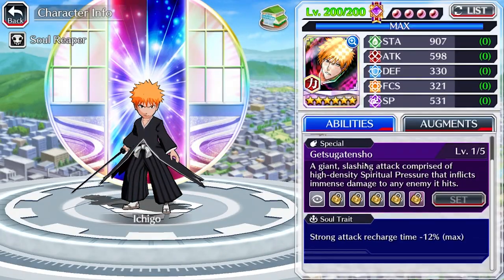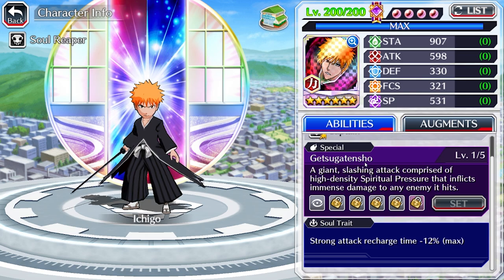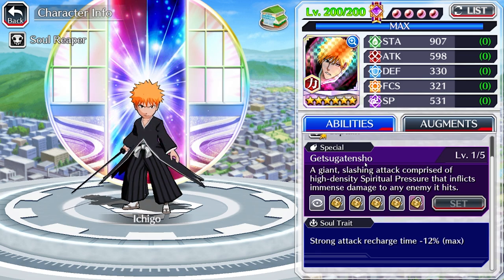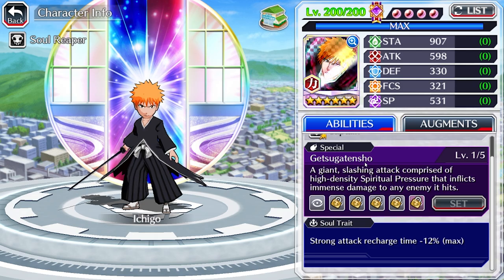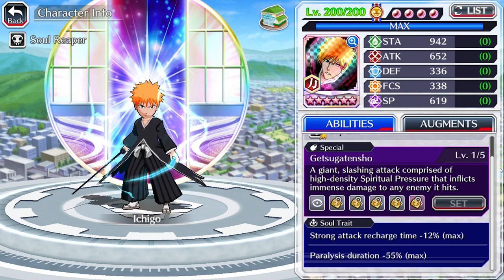Now, maybe looking at his thousand resurrected form, he has pretty mediocre soul traits — strong attack recharge time. But when he got resurrected, ladies and gentlemen, the second soul trait that he got was strong attack did the paralysis duration negative 55%.